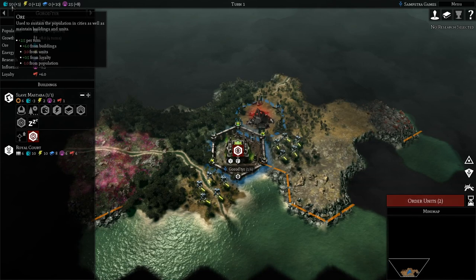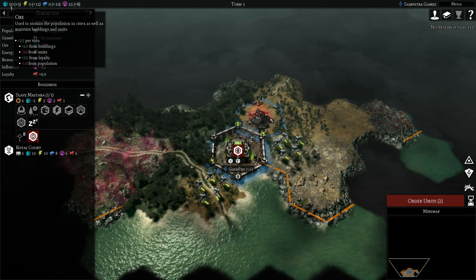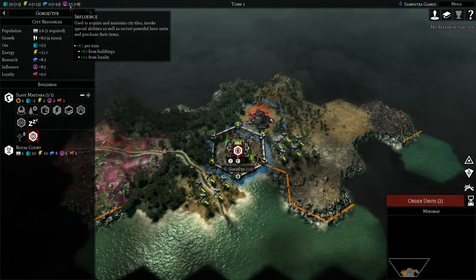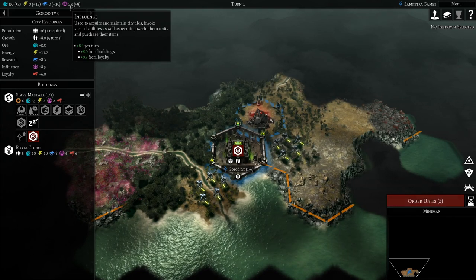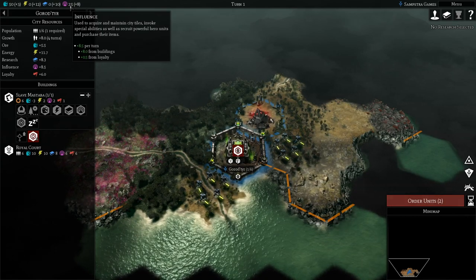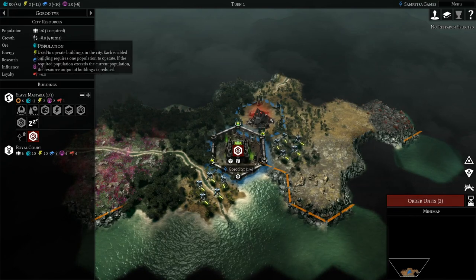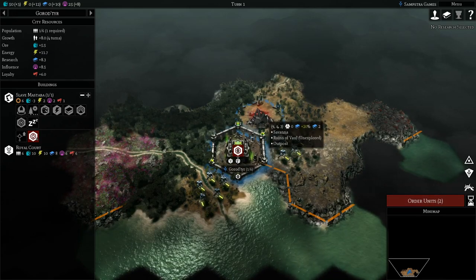Let me walk you through the resources. We have four main resources: ore, energy, research, and influence. Ore is used to sustain population in cities and maintain buildings. Energy is used to construct buildings and produce units. Research is self-explanatory. Influence is needed to maintain city tiles, invoke special abilities, and get hero units. For some factions there are extra effects — for example if you're playing as the Orks, influence affects how much damage your units do. Down at the bottom we can see how much of each resource we get per turn. The population limit determines how much you can build in a city.